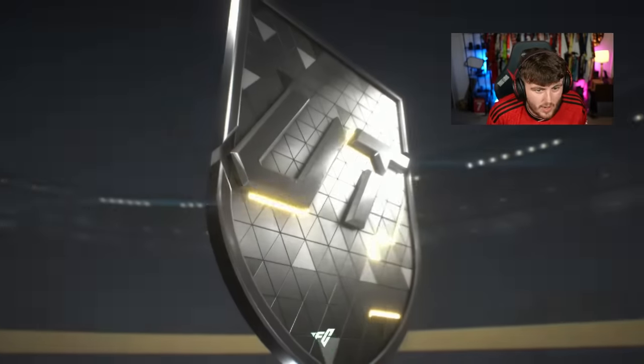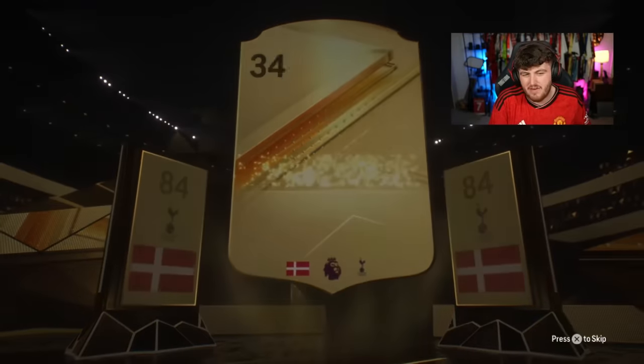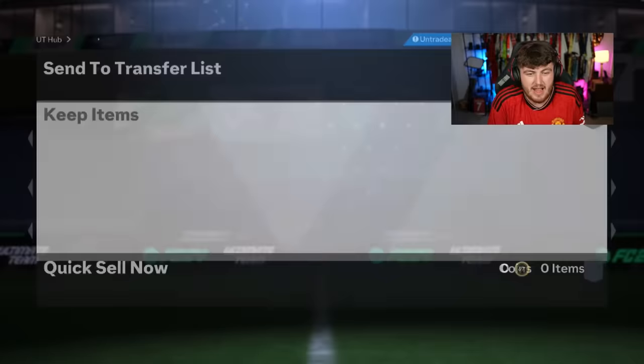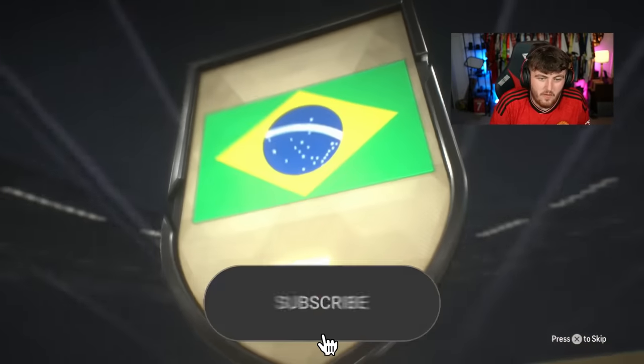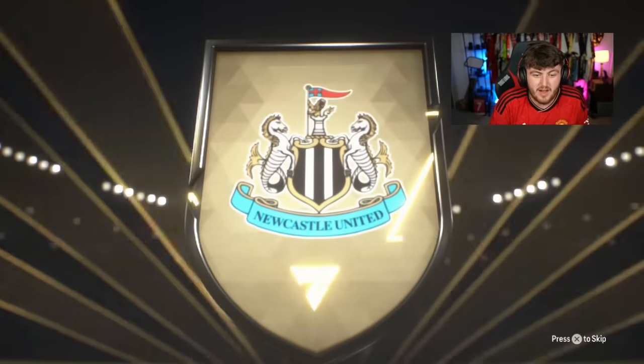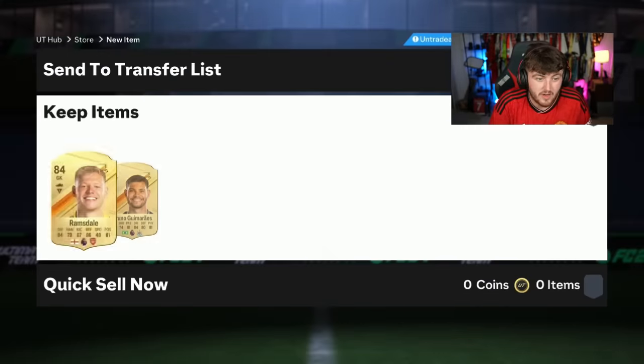Futbin has these priced at around 20,000 coins per pack. Realistically, you need at least one walkout and maybe an 85 to break even — like an 87 and an 85, I think. With how they've been so far, that's actually asking quite a lot. Maybe an inform and an 86 would also break even, but that's two double 84s in a row. That is really bad unless you get someone like Kyle Walker or Tamori of really good substantial value. It's actually quite difficult to break even.